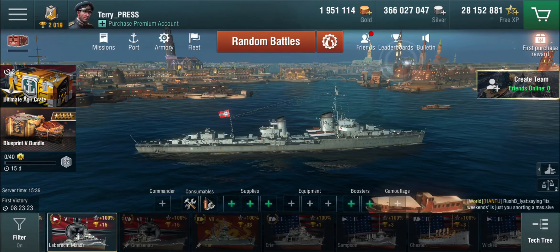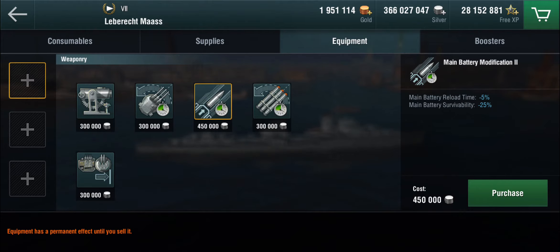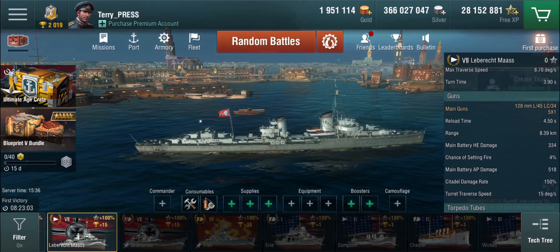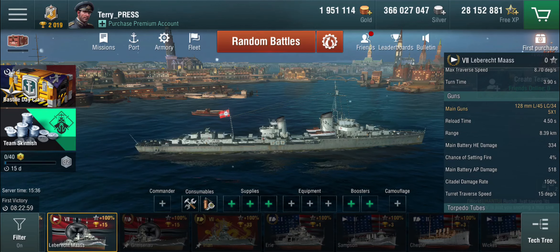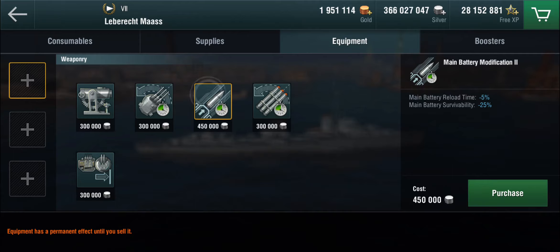How are we going to equip this thing? Slot one — given that it's a gunboat, I'm tempted to go with the main battery mod 2. It's four and a half seconds, so it won't make a huge difference, but it will give a bit of a boost. Turret traverse is 15 degrees per second — not terrible but not great. So we could choose turret traverse or main battery reload. Given it's a gunboat, I'm going to go with main battery reload. Let's try it out.